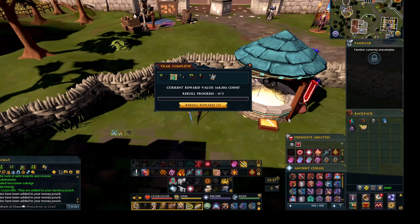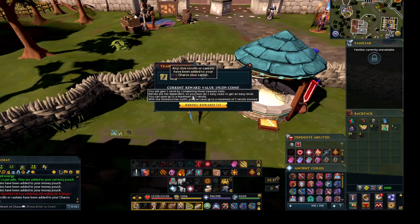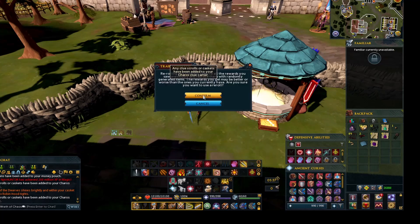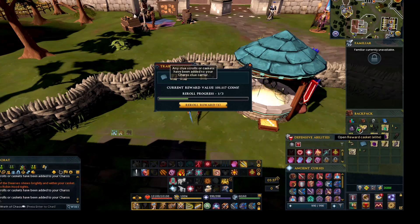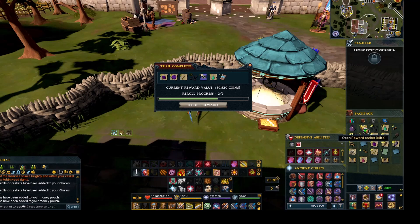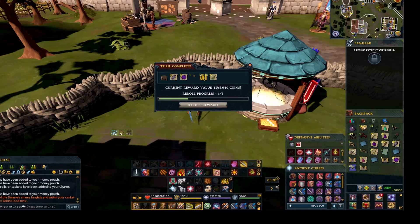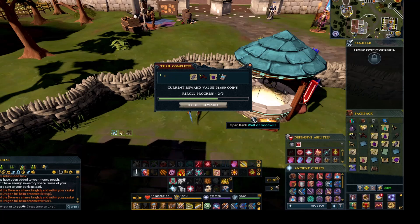This looks like a whole bunch of nothing. Master. Oh, and another robin hood tights, okay. This looks like a whole lot of nothing. Master. Clock tower — I don't really need that one. A lot of nothing. Whole lot of nothing. Come on! Master. Come on, let me get something good. Oh, robin hood tunic okay. Master.